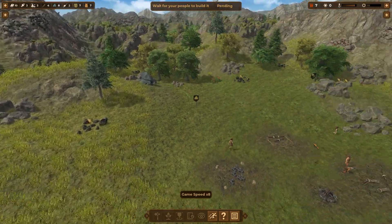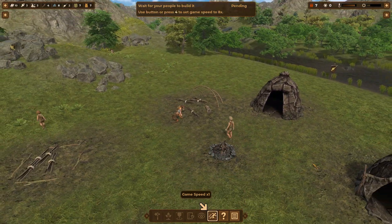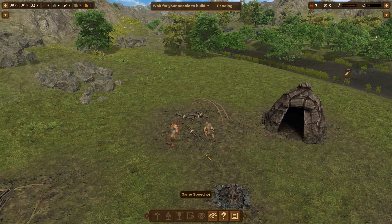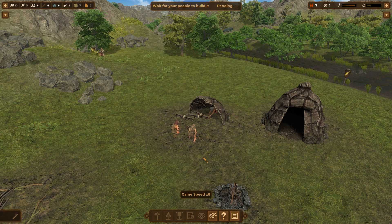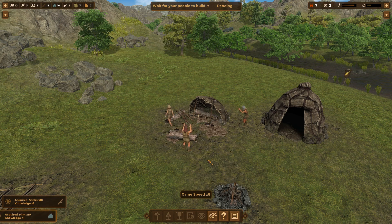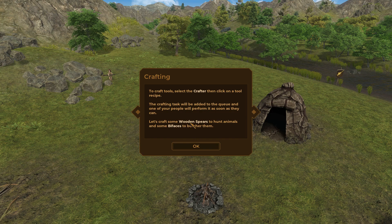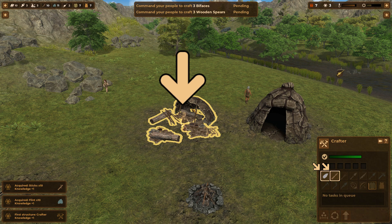Wait for people to build it. Now they're gonna build it — oh, this is kind of cool. Look at them. She's coming over here to help. She's like, 'You guys don't understand what you're doing, I will tell you how to do it.' They're celebrating but they're not done yet. Craft tools — select the crafter and click on the tool recipe. Crafting tasks will add to a queue. Let's craft some wooden spears.